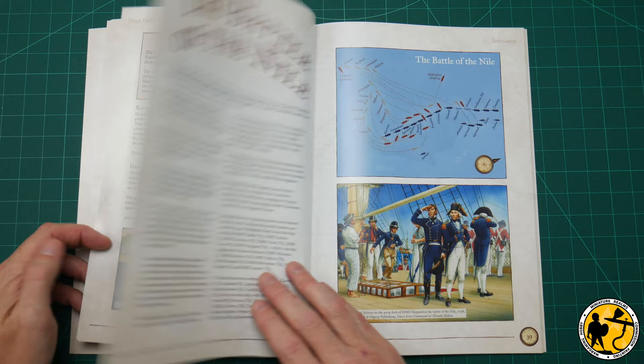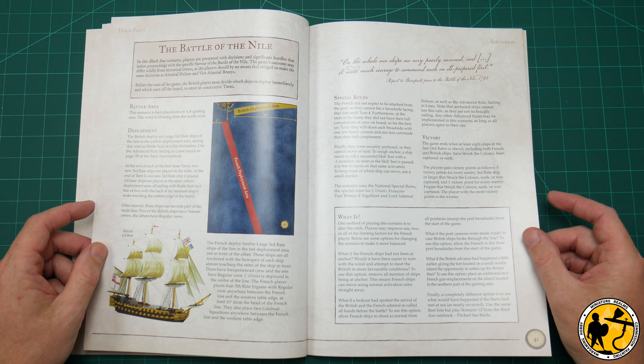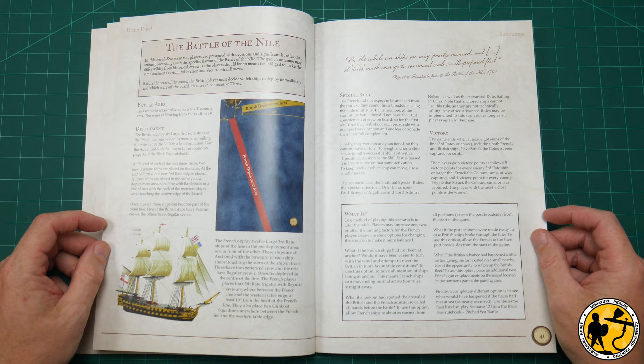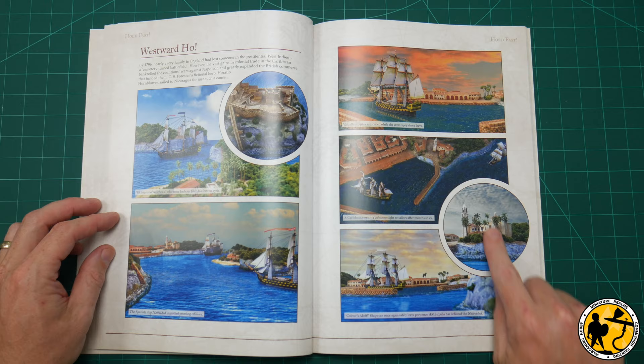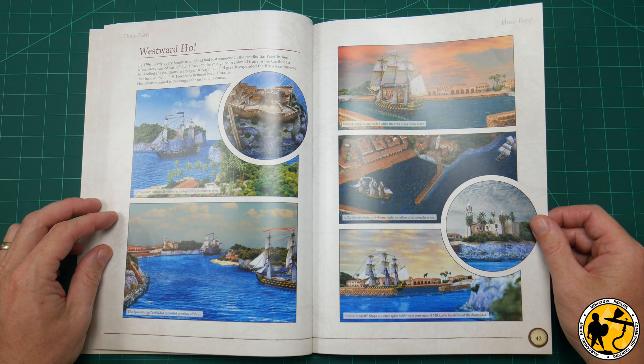There's a little bit of history here — a brief write-up for the Battle of the Nile, which is a scenario. I really like that — having scenarios for famous engagements, same as you get with something like Black Powder for land battles, but for ships. There are some beautiful full-color prints, and some stunning miniatures depicting Caribbean islands — really inspiring to go and build some terrain.